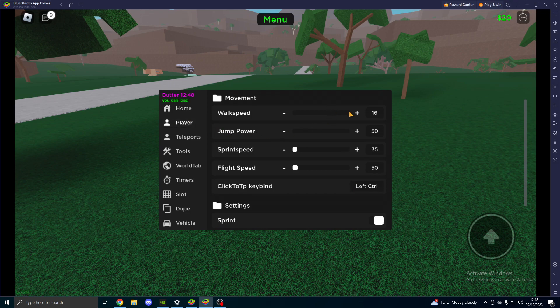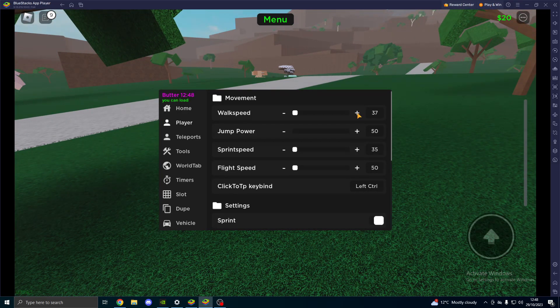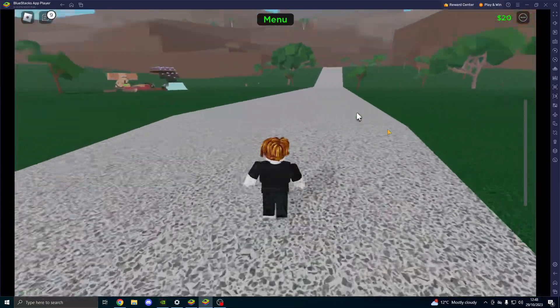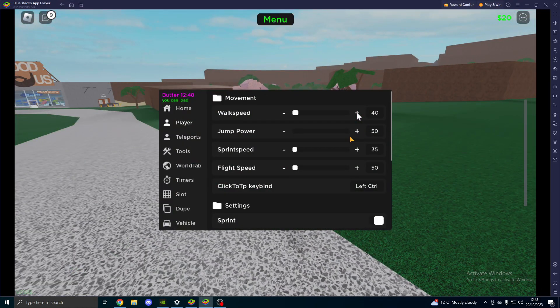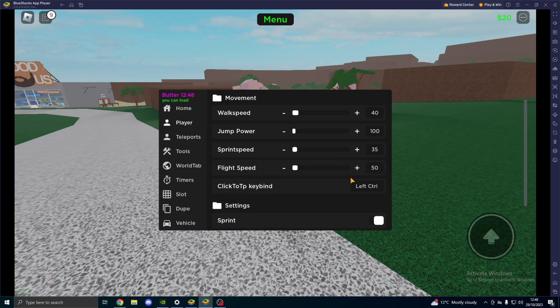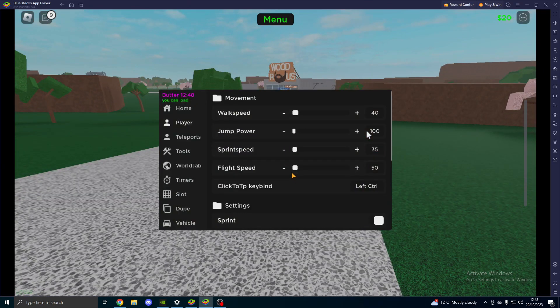For the player tab, we've got walk speed, jump power, sprint speed, and so on. We go ahead and turn this up a little bit, and as you can see we walk faster, which is pretty nice. It works the same for jump power as well. That's the basic stuff.